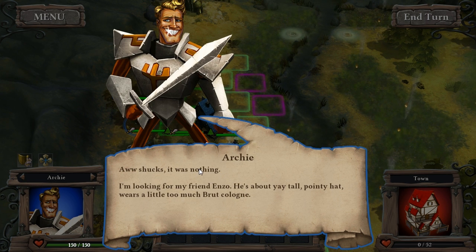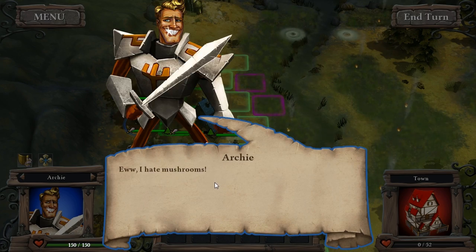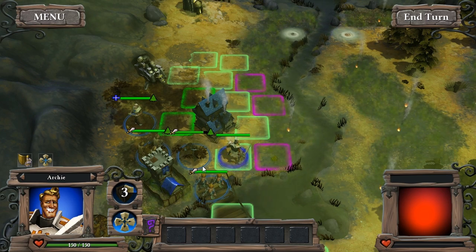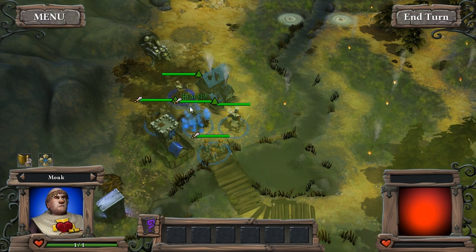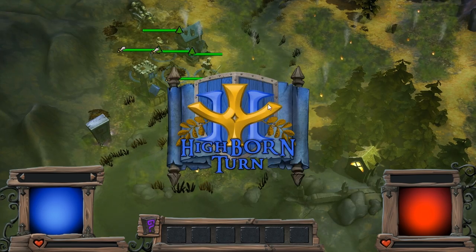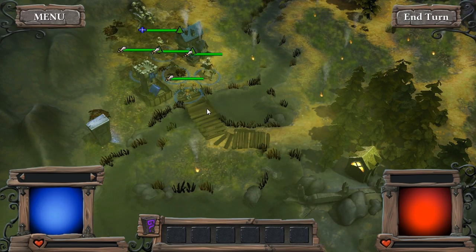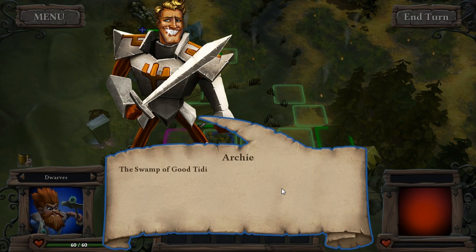Our overall quest: we're still very much in the early phase of the game — this is only the third or fourth mission — but we're looking for our friend Enzo. He's about yay tall, pointy hat, wears a little too much brute cologne. Apparently he was here and he went across the river to get some mushrooms for an omelet. Our next objective is to take over this town right here, but in the process we will probably come across some enemies.